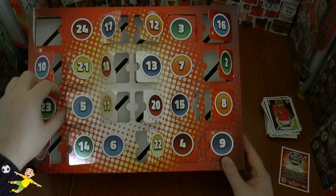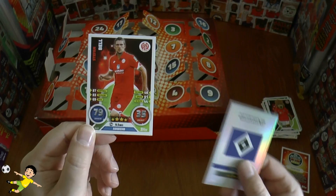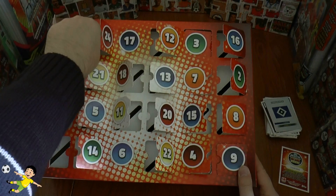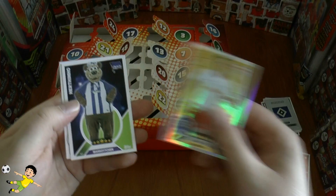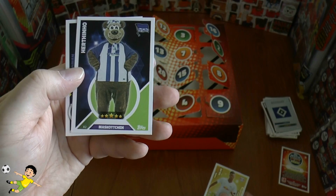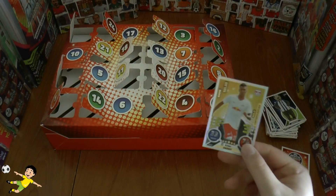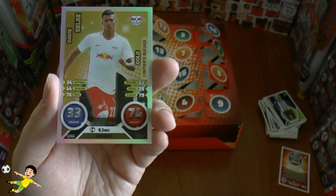On to day 23, the penultimate day: we get the Hamburg club card — our second or third club card — and Stefan Bell completes that one. And finally, day 24, the day before Christmas. The gold limited edition is Davey Selke of Red Bull Leipzig — really cool card — plus the mascot for Hertha BSC, Herfino, and the final card is Youngworth. You get all those mascot cards numbered A1 onwards, plus this gold limited edition LEAG card of Davey Selke.